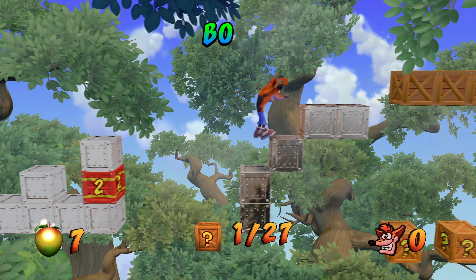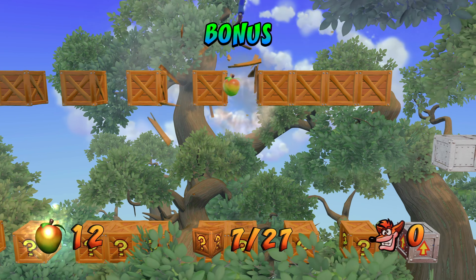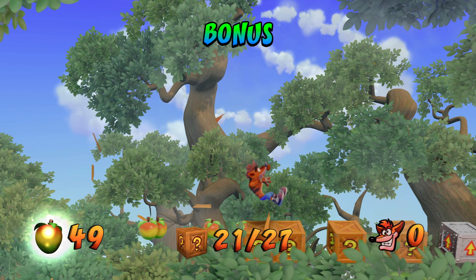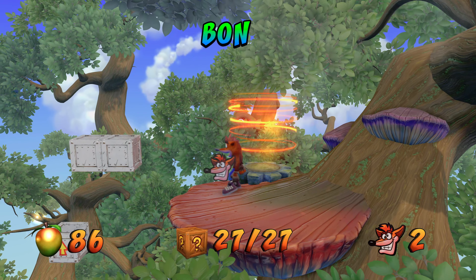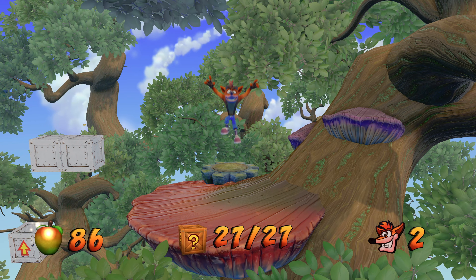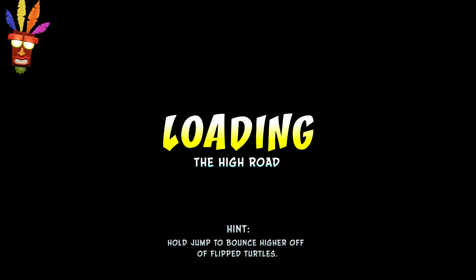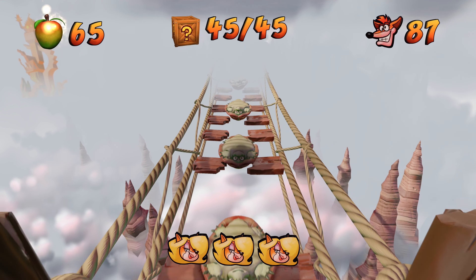We're going to get our last token right here, and this is actually our last box of the main portion of the mission. We can hop into the portal. As I've mentioned in previous videos, you can try these bonus levels as much as you like — if you miss a box, feel free to just die and come back into the portal. The way we do this is we take out some of the boxes on the top row but not all of them, because we need to use the top row to get back, then jump along the bottom row to destroy all those boxes.